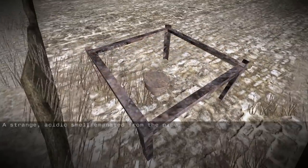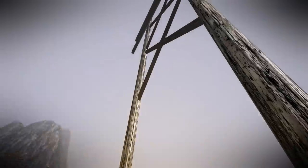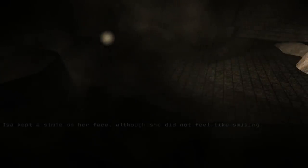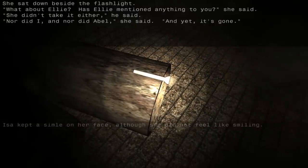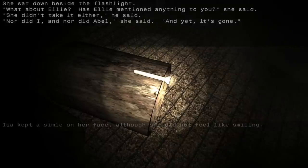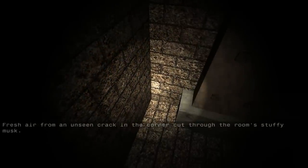A strange acidic smell emanated from the pipe. Iza kept a smile on her face, although she did not feel like smiling. She sat down beside the flashlight. 'What about Ellie? Has Ellie mentioned anything to you?' she said. 'She didn't take it either,' he said. 'Nor did I.' 'And nor did Abel,' she said. 'And yet, it's gone.' Fresh air from an unseen crack in the corner cut through the room's stuffy musk.